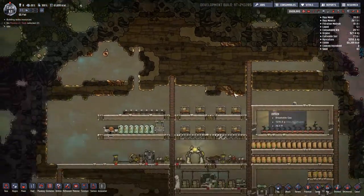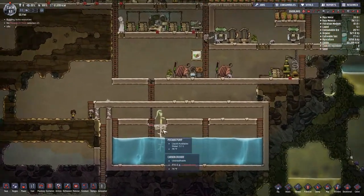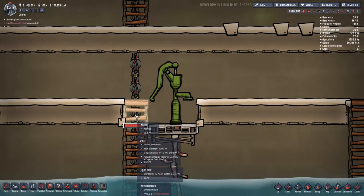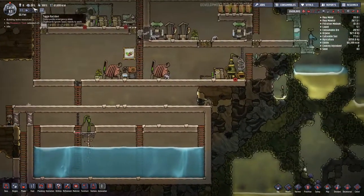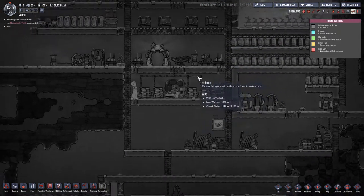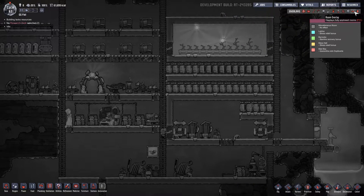We're on cycle 63. We have finished our water thing. Why is this damaged? I don't know why that's damaged. We need to really work on our decor and our power today. Let me find the decor overlay — room overlay, okay.